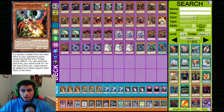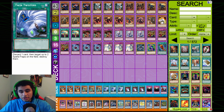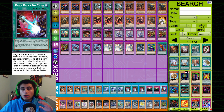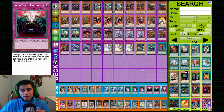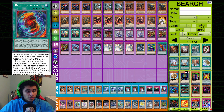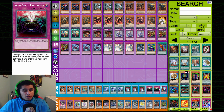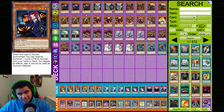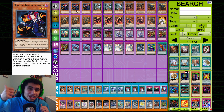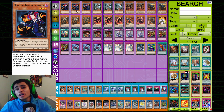For the side deck: triple Droll & Lock Bird — amazing, it's Jizukiru's side; triple Lancia — great in the side for this format; triple Twin Twisters for Solemn/backrow removal; triple Dark Ruler No More for combo decks like PK stuff; double Anti-Spell Fragrance with one Faris — a really cool tech since this deck barely plays any spells. In some matchups these cards are literally instant game. Thanks for watching — smash like, comment your thoughts, and subscribe. We're at 83% unsubscribed, let's get to 80%. Catch you in the next video!